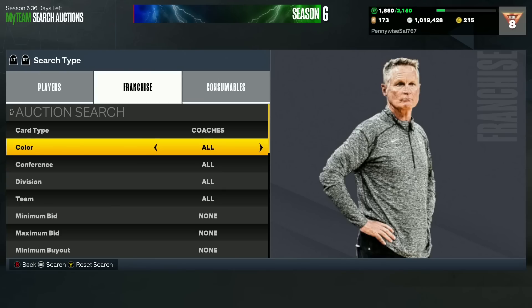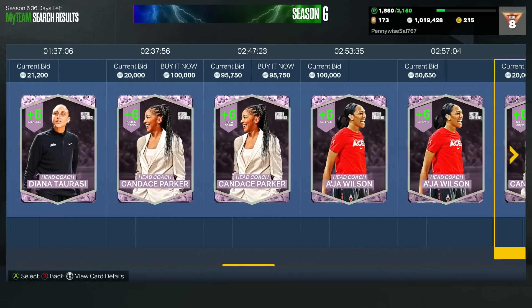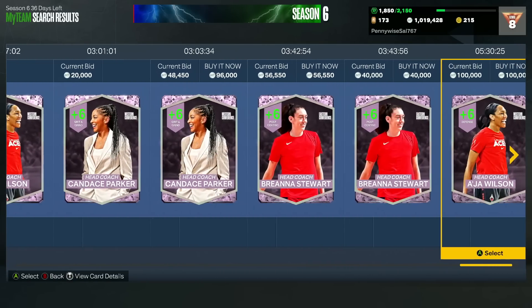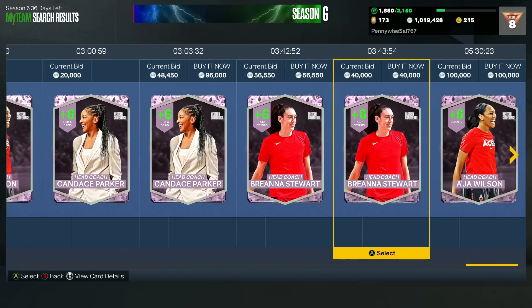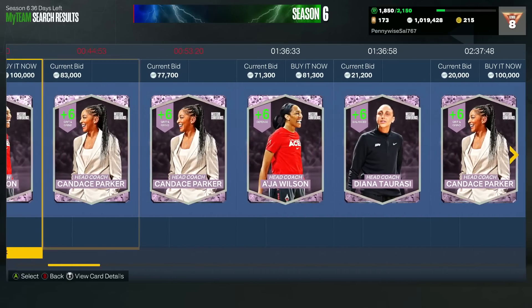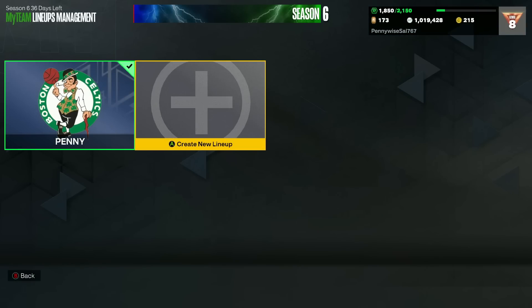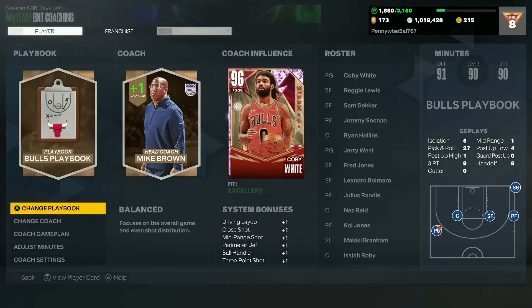To find the WNBA coaches, go to the coaches tab in the auction house and then go to the Pink Diamond filter. You can see a lot of coaches haven't been pulled yet because the only way to get them is by pulling them in packs. I was lucky enough to get Sue Bird — there's no Sue Bird even up on the auction house. I would say she and Jerry West are probably the second and third best coaches in the game.